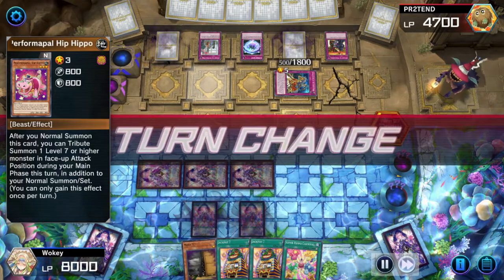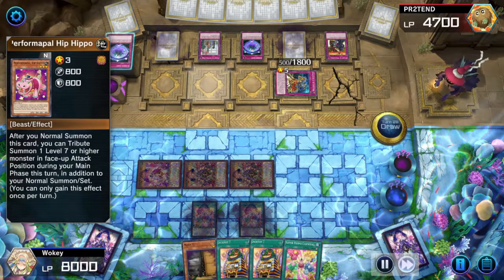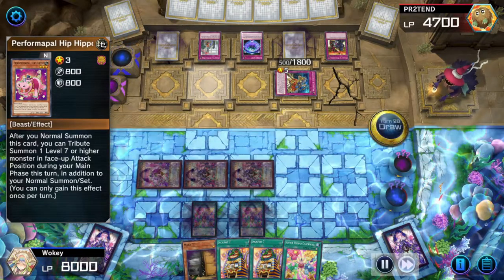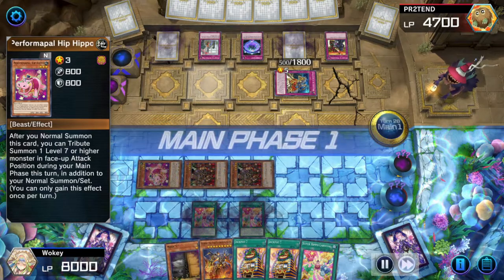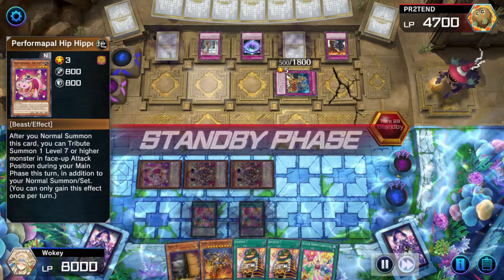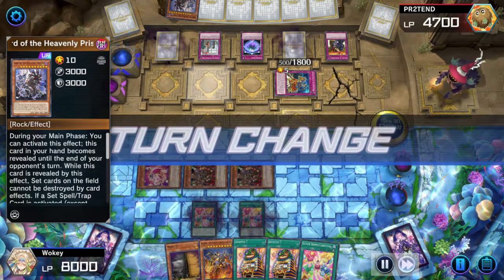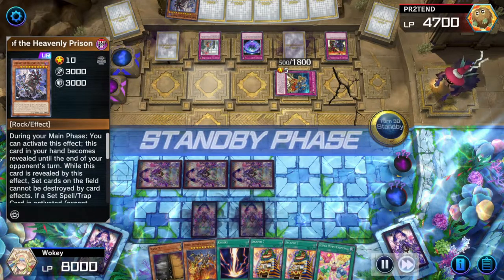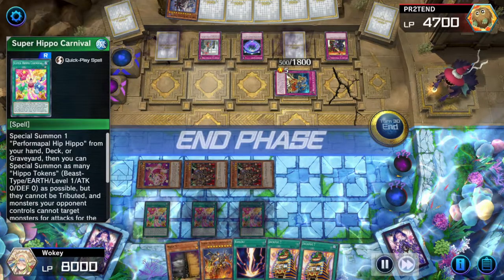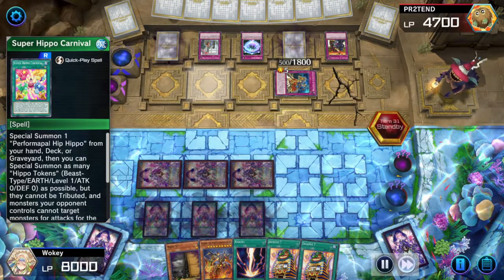I realized there's really no way for him to do anything against me, so I'm just gonna start setting things face down. My win condition now is getting Called by the Grave and just eliminating his Eldlitch — I think that would be game. That's a pretty good third win con for the deck. This deck has two main win cons: winning by Jackpot Seven or winning by Leech the Light. I put another Super Hippo Carnival face down because — why not?